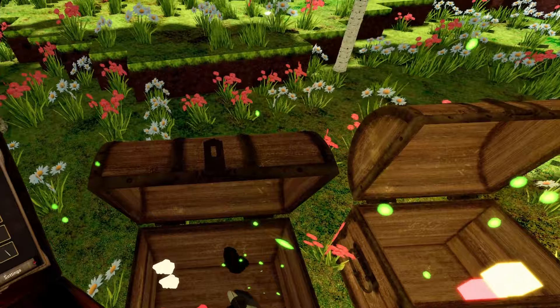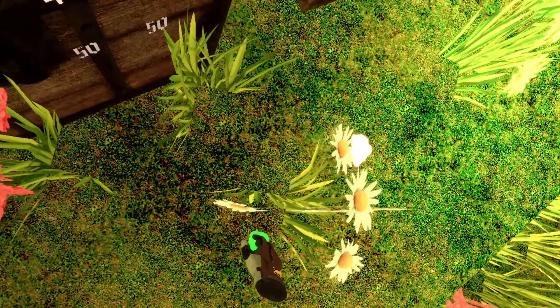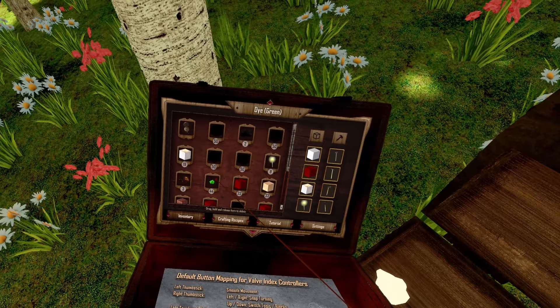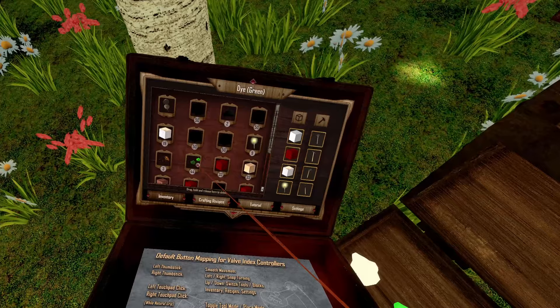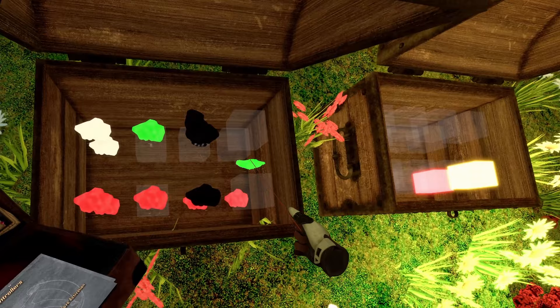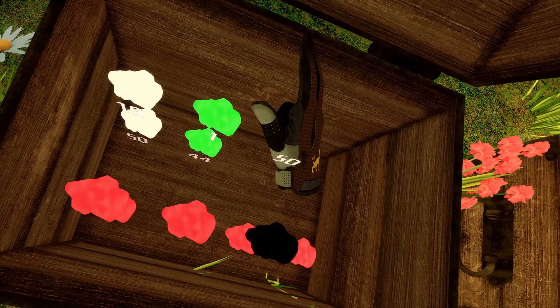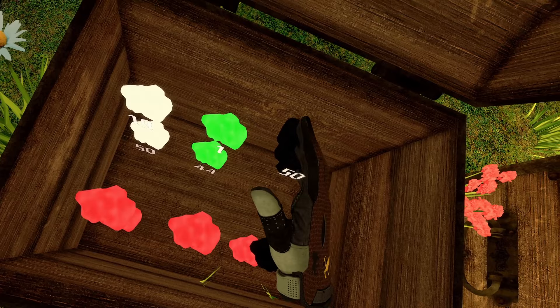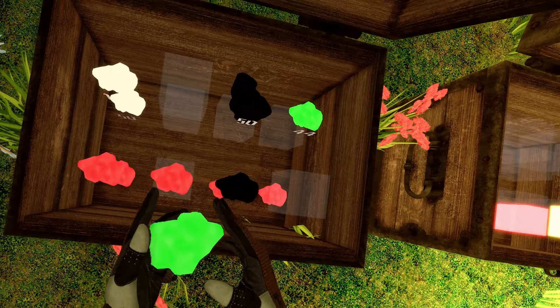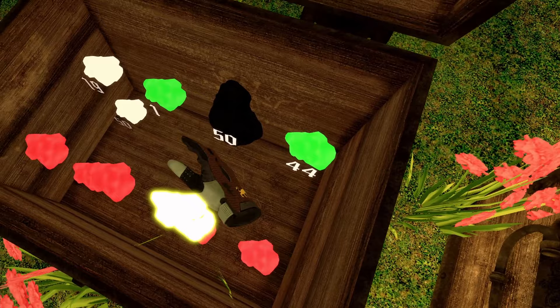To place items into the chest, you can simply take it from the world and place it on the empty spaces. Or you can go into your inventory, go with your pointer over the item, press the trigger button, keep the trigger button pressed, and then drag the item into the chest and select where you want to place it. I now have two slots with green color, and I can combine the two items or even separate them.